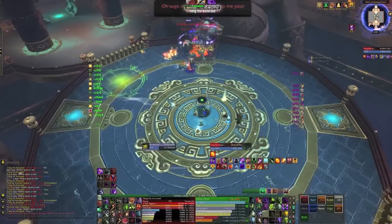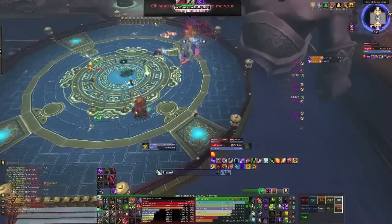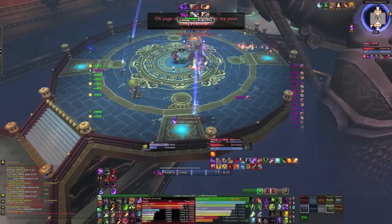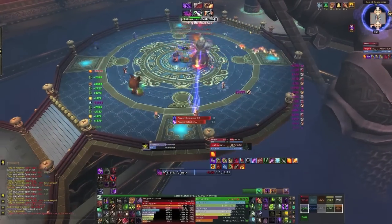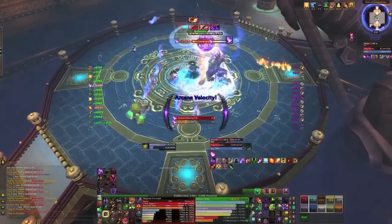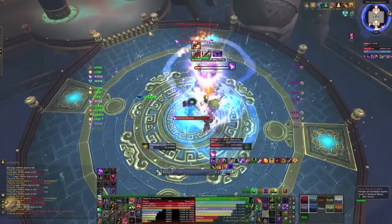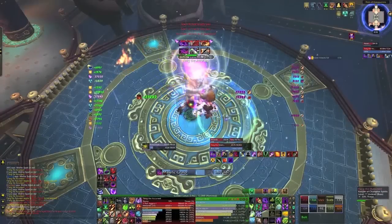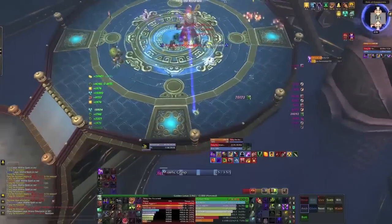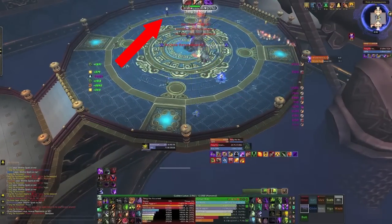Phase 3 is Spirit of the Staff — the Arcane phase. Here you want to spread out because if he puts the Arcane Resonance debuff on you and you're near anyone else you're going to chain that damage, and it multiplies for every person affected. When he does Arcane Velocity you need to group up right on his feet to minimise that damage, and again abuse the Nullification Barrier to help stop the damage. Then spread out immediately to make sure nobody spreads Arcane Resonance — you can see it's currently on our Shadow Priest on the other side of the map.